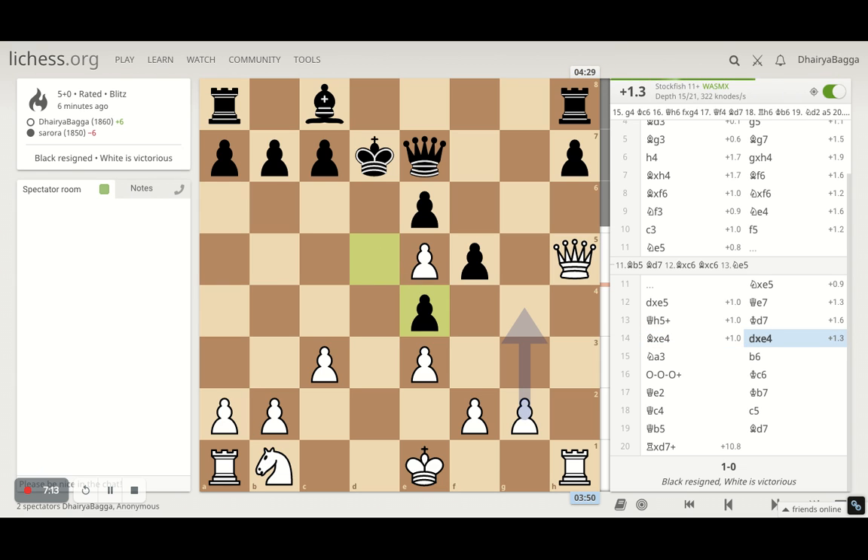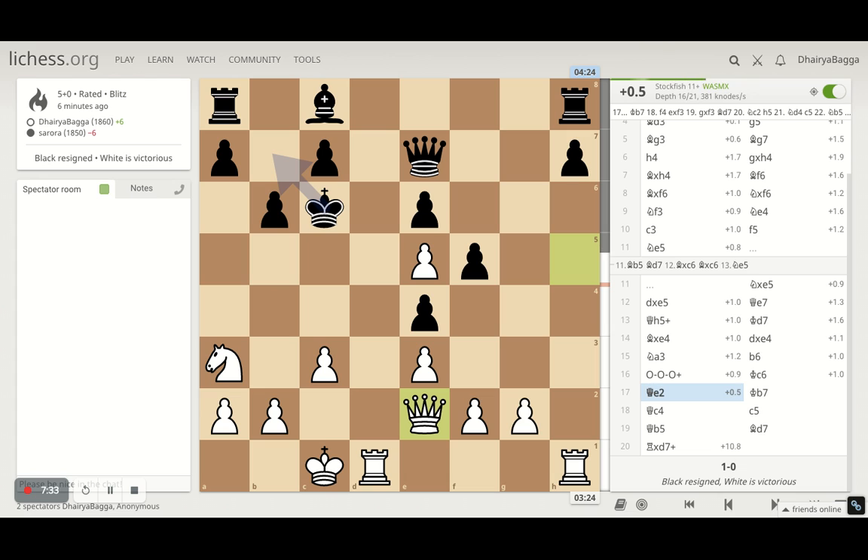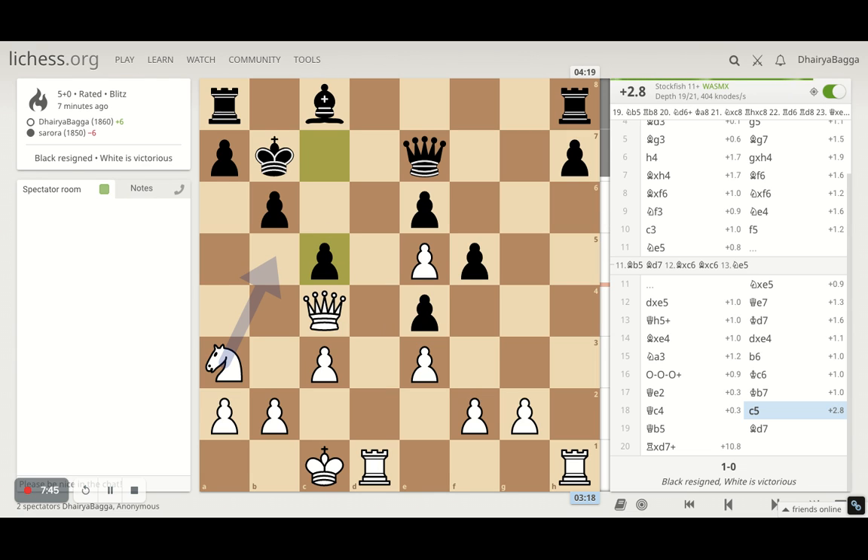Instead of offering queen exchange, which was the best move, he tries to safeguard the king. I take the knight — the idea being I want him to recapture with the d-pawn, which is the best move. Then I just develop my knight and castle queenside so the rook lands on d1. He plays pawn to b6, maybe trying to develop the bishop or escape via c6 and b7. I castle and he runs away. I get my queen towards the side where the king is heading, trying to direct my pieces at the opponent.